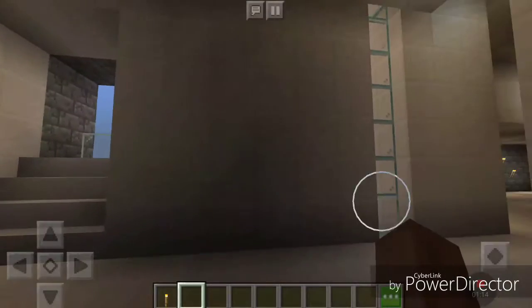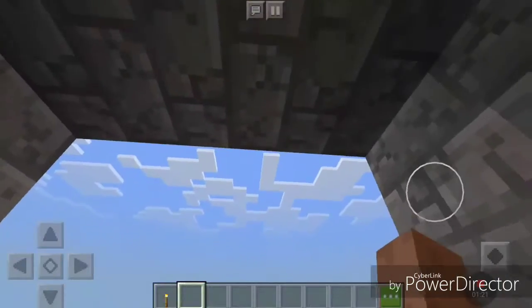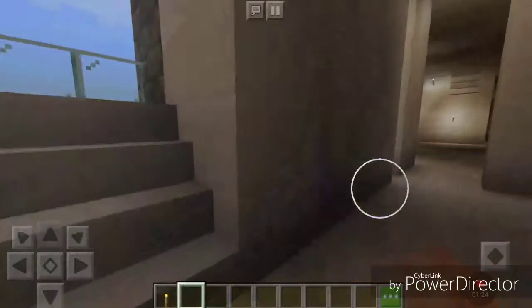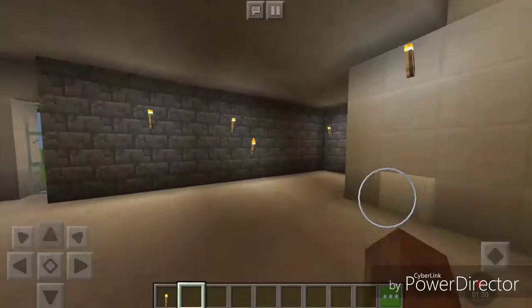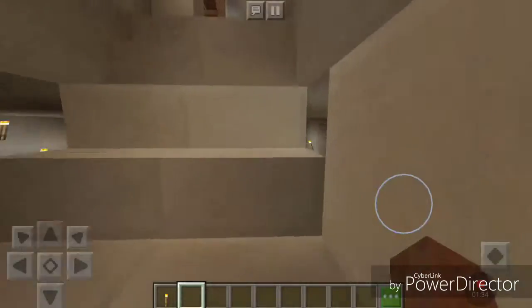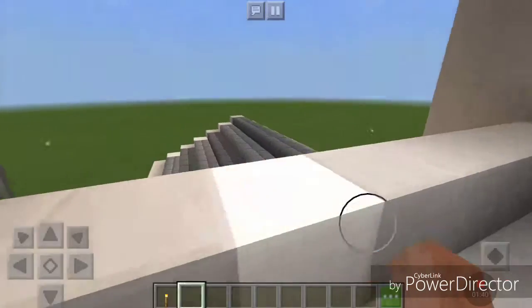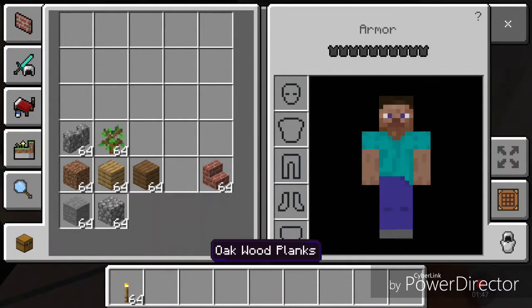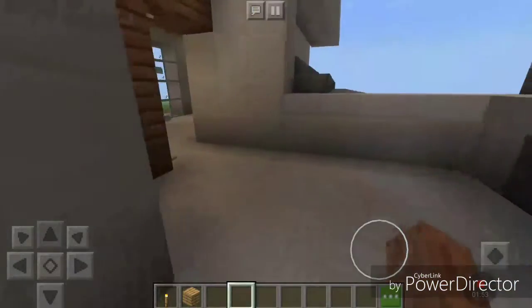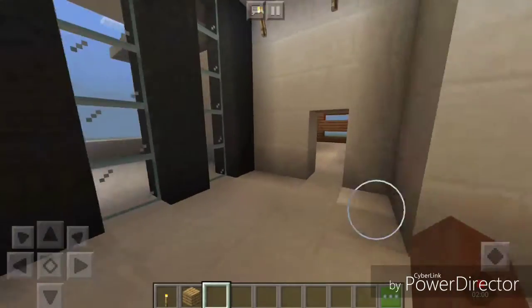So here, whatever you wanted this to be, here is a little lookout thingy. When we come up here, here's some type of locked-out area as well. Oh, I broke that — screw it, I'm just placing that back.